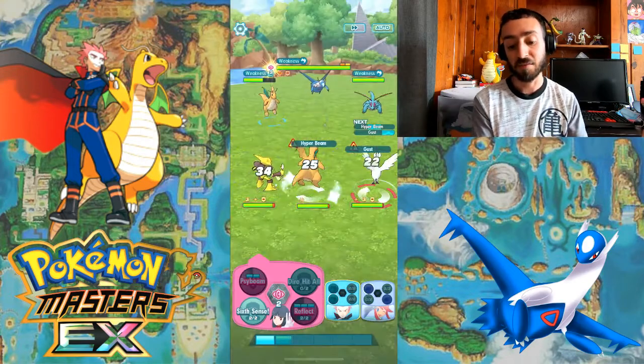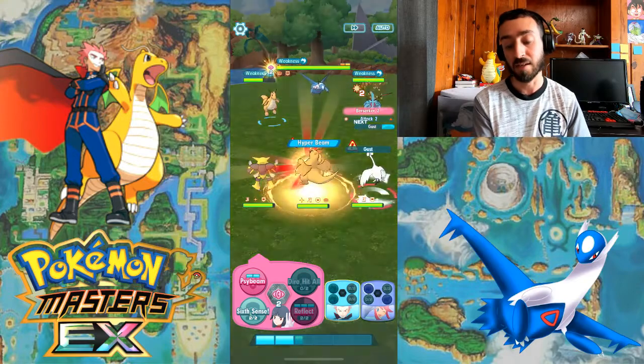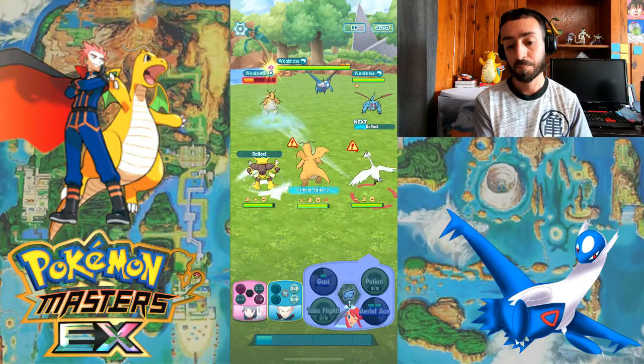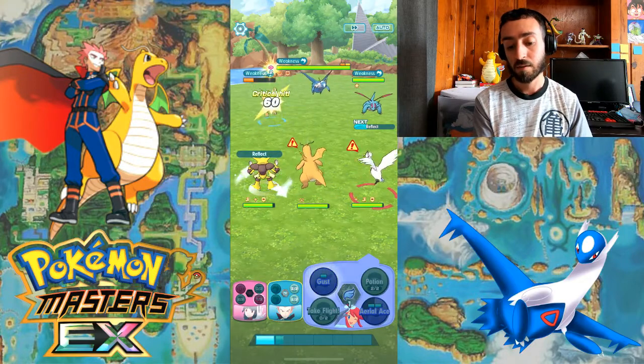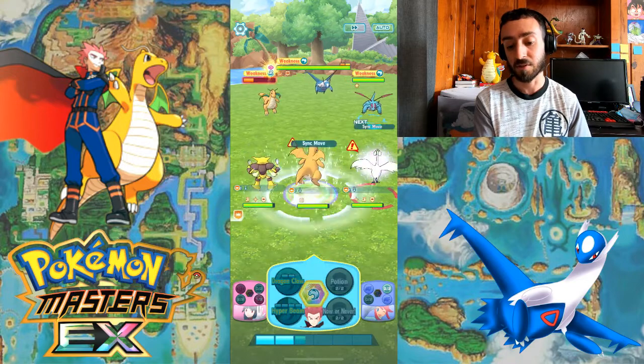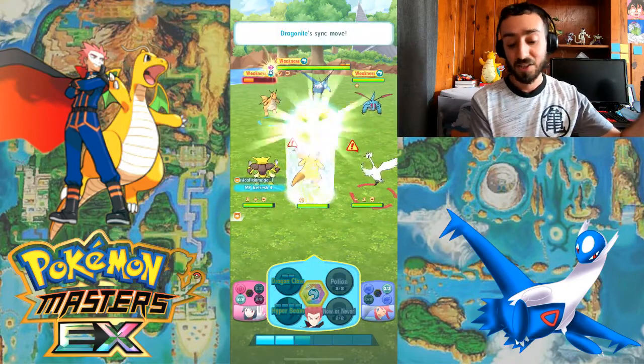I'm going to activate Reflect right now, just for that Earthquake from Alakazam. I have this sync move ready so I'm going to use it on Cel and then start working on it and go back to Dragonite.